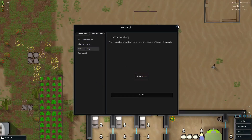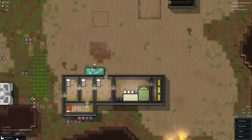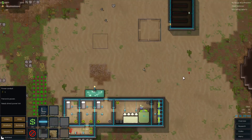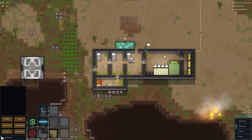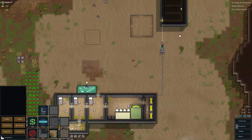Next thing is carpet making. And then I'll make a power conduit. If I connect it like that it'll get power through here, not there. I'm pretty sure in real life that would be a little bit less efficient, but it's fine. And now these are available to be worked on.